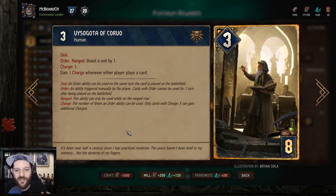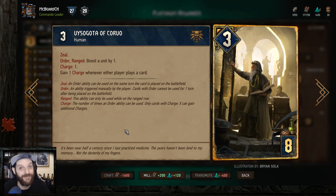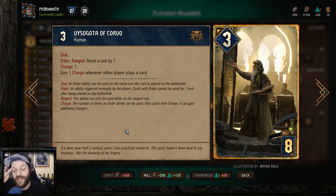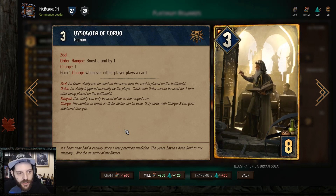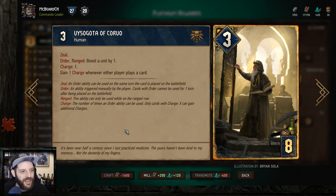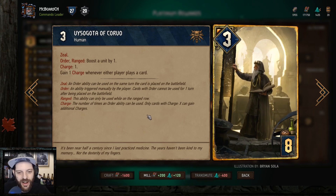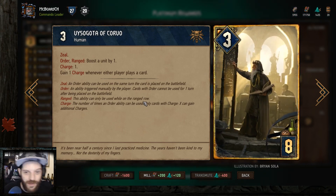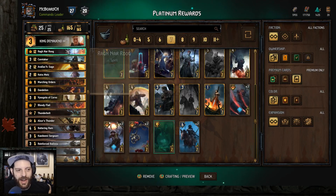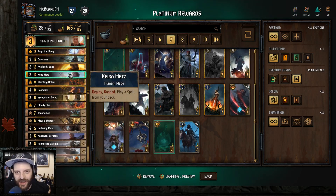Vizagoda of Corvo — if there's ever a card you want to run Renew or Immunity effects for, this is the guy. When he's on the board, you're going to win. He gains a charge anytime anybody plays a card — two, maybe three or four charges a turn depending on tutors. Every time he gains a charge, the Bloody Flail triggers. He has an order, so he triggers both Lyrian units. He has a boost, so he triggers the Tritum Infantry. He is a centerpiece of this deck. I might run something to protect him, maybe even Renew, rather than Kira Ragnarug, to ensure he wins me at least one round.